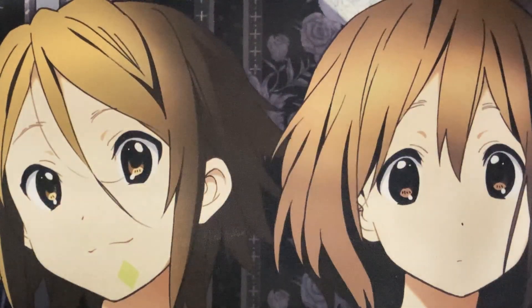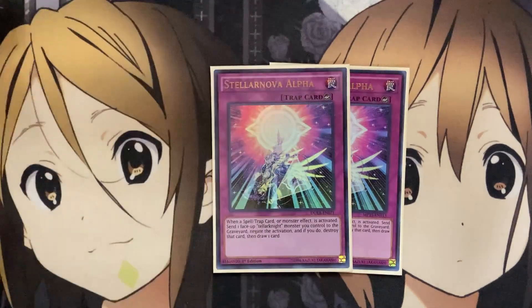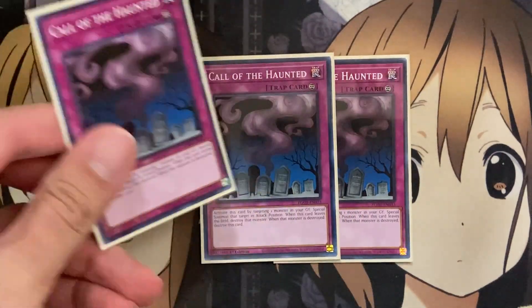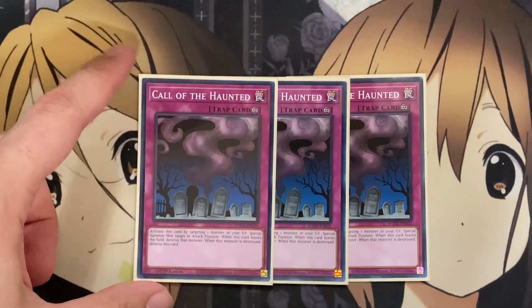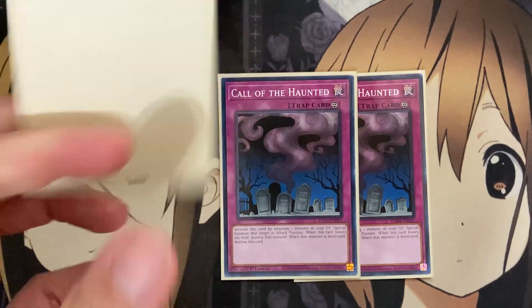We run a pretty low spell count because the traps take up a big part of the lineup. For the traps, we are running three copies of Stellar Nova Alpha. When a spell, trap, or monster effect is activated, send one face-up Tellar Knight monster you control to the graveyard to negate the activation, and if you do, destroy that card and draw one card. Set up turn one, if your opponent tries to evenly match your back row, as long as you have that Tellar Knight monster on the field you can send it to the graveyard, stop that effect, and gain an additional draw. I also run three Call of the Haunted for more summoning. Being able to summon out a monster onto the field and overlay into it will make Call of the Haunted dead on the field, but then you can use cards like Tellar Knight Traver to bounce it back to your hand and reuse it again.